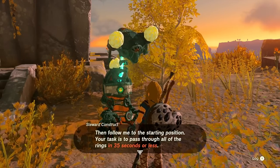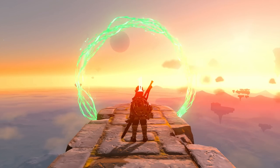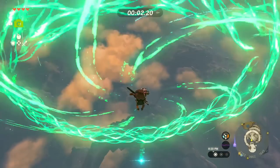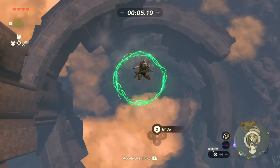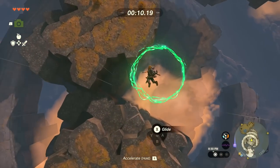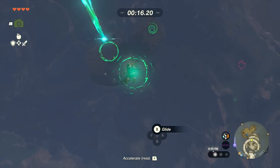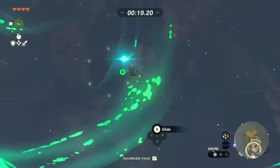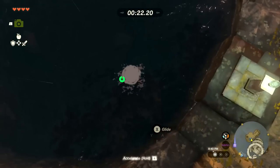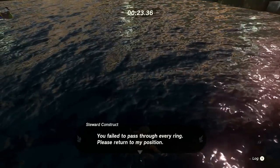We've got plenty of Zonai charges, so we follow the robot to the starting position. The task is to pass through all rings in 35 seconds or less — and apparently we get a piece of gear for it. Three, two, one — go! We just did this before and it opened the shrine. We have limited time, so finding opportunities to speed up is good. Moving over... and one last ring in the water — I missed it. Ah, failed to pass through every ring. We'll try again.